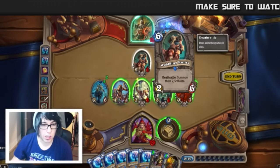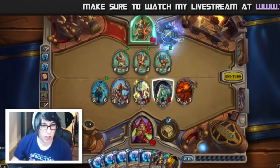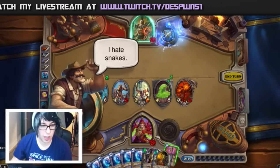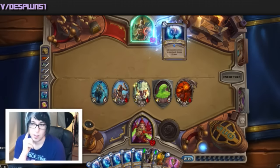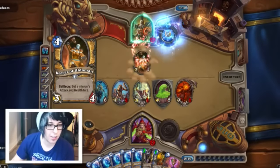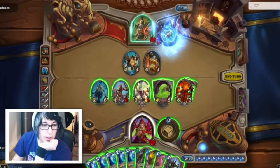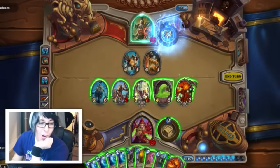This guy will summon three 2/2s. One, two, three, four, five, six, seven — okay, I'm good to draw. Transform a minion into a 2/1 Pit Snake — that's gonna be useful. I'm so sorry guys, this is just so crazy, this is like the coolest boss yet. He transformed my dude into a 3/3. Does he have actually okay spells? I haven't really been noticing.